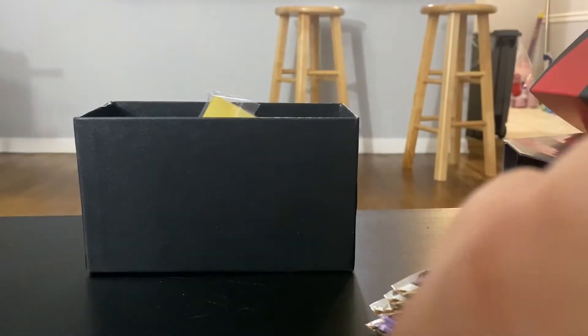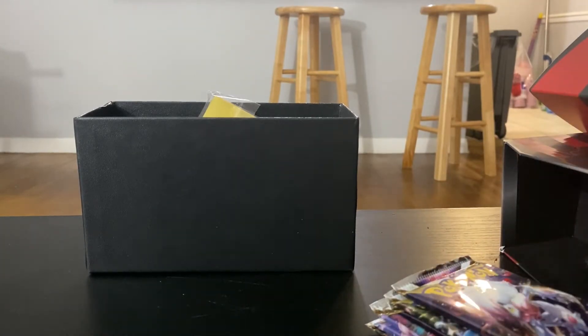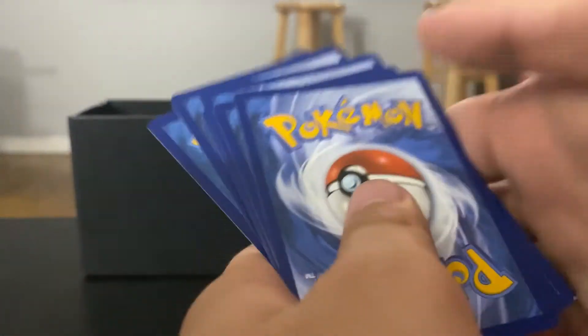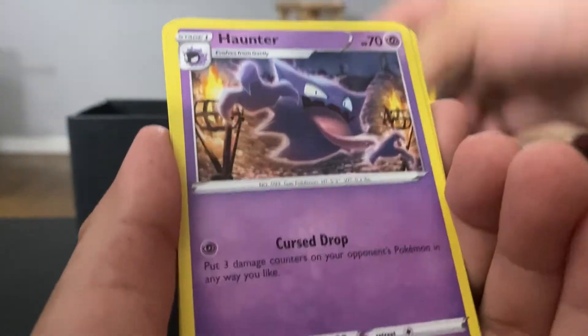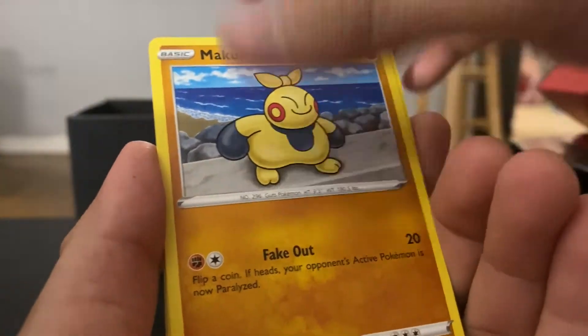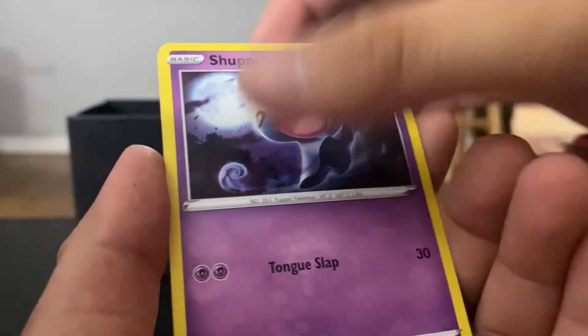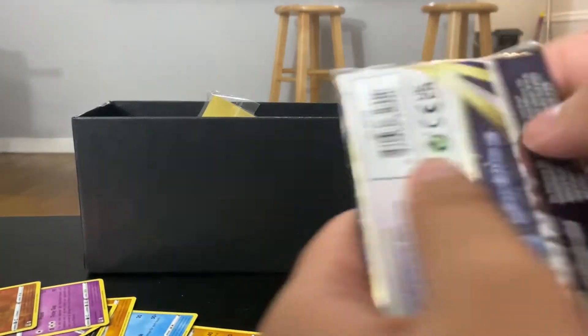I hope you get a holo KitKat. I hope this KitKat's not the most exciting thing opened in this video. Hariyama, Haunter, Poliwhirl, Makuhita, Electric energy, Murkrow, Wurmple, Shuppet, Machoke, reverse holo. These are mine. Not a good start, but it's gonna end well, hopefully.